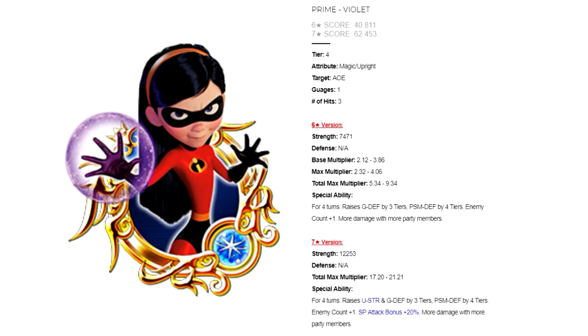Prime Violet is a magic upright medal — Tier 4 AoE, costs one gauge, does three hits. She has a six-star score of 40.811 and a seven-star score of 62.453. The six-star version has a total max multiplier of 5.34 to 9.34, and the seven-star version has a total max multiplier of 17.2 to 21.21.